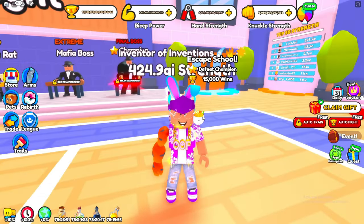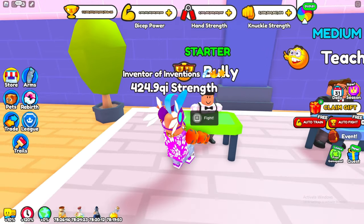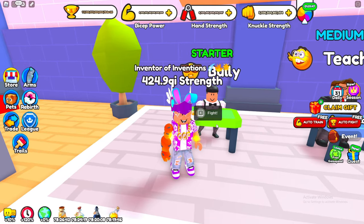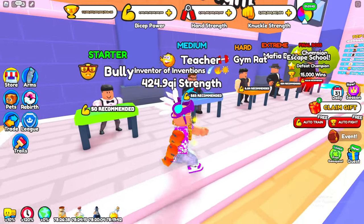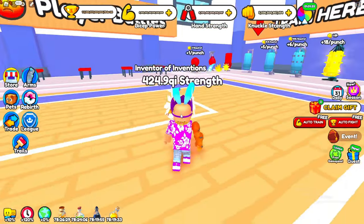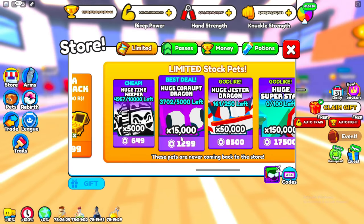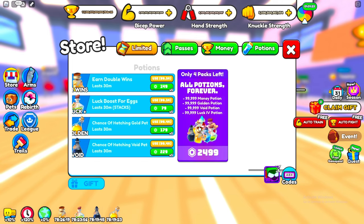Double wins is also a really good game pass because you're going to be getting double wins, so when you have to defeat these guys it is going to help you out a lot. I can't show you because my pets are really good, but I think the first guy only gives one win so you would end up getting two wins. Also if you can get the lucky game passes make sure to get all of those as well, because you'll be able to hatch some better pets.